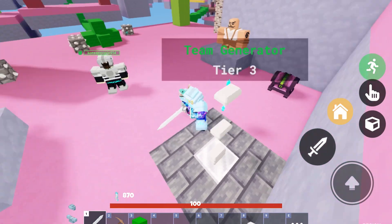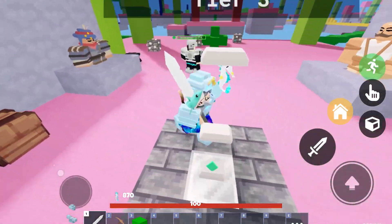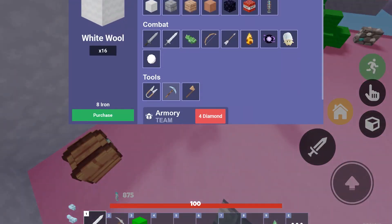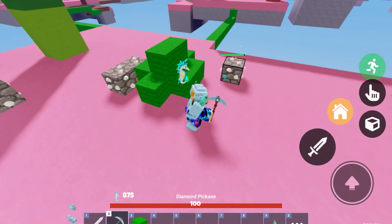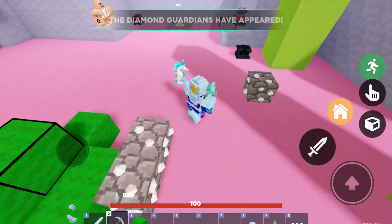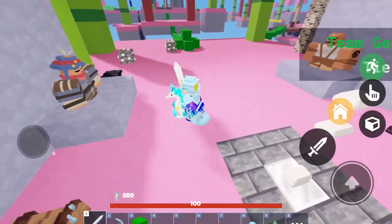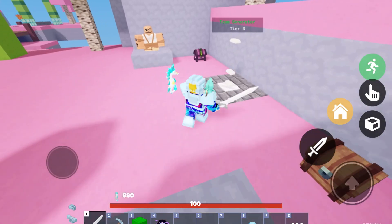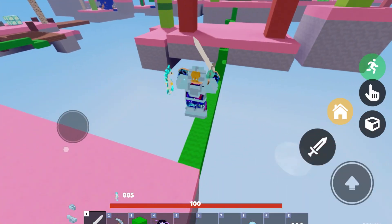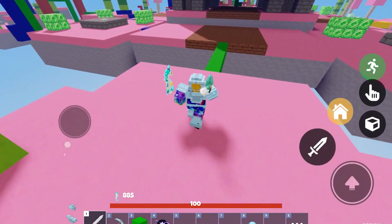They got rid of balloons and made the tele pearl price go up — you can't buy anything with one emerald anymore, it's so annoying. Maybe once they add those back it'll be better. I was thinking of something else annoying they added when I was at the diamond generator, but I can't remember anymore. If you don't remember it, it wasn't important I guess.